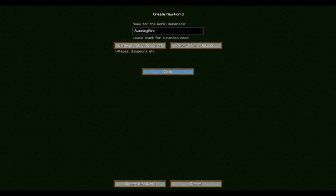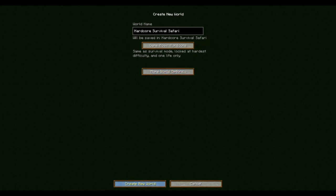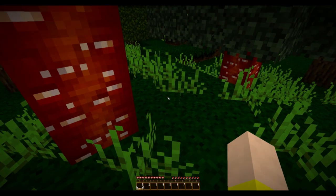I just called it Hardcore Survival Safari, and the seed is Swimmingbird, because I want to see what it looks like. I've got Villages on and all that stuff — normal world. Let's just go straight into it and see what we can see, and I'll just see how long I can survive, and hopefully beat the game.